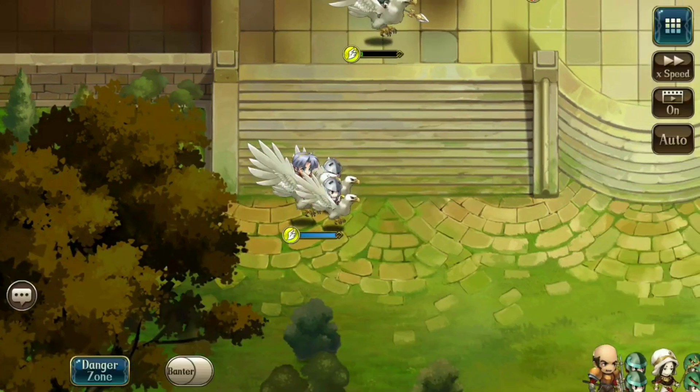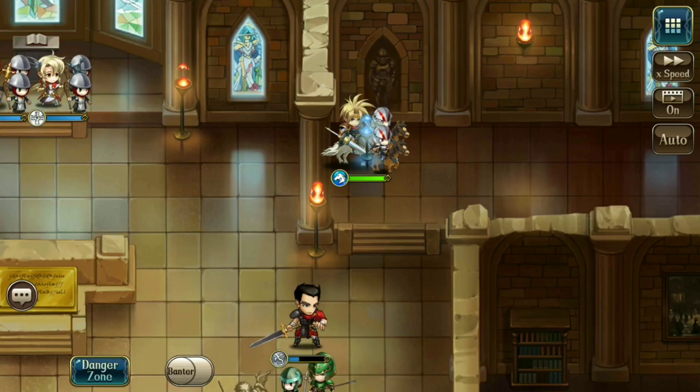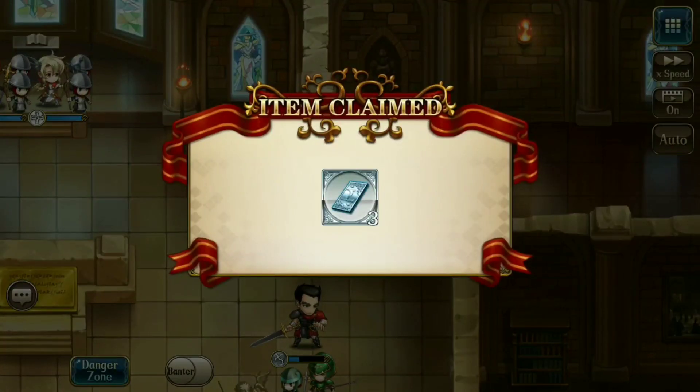1-4 is coming very shortly. It's right on this little blue brazier here and it gives you three summon cards.